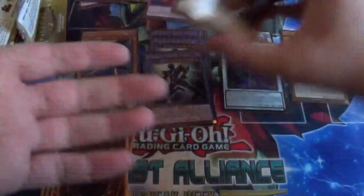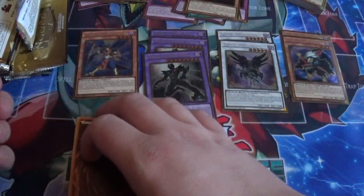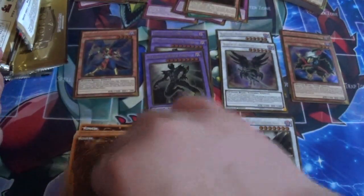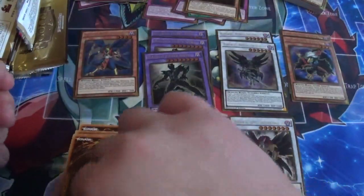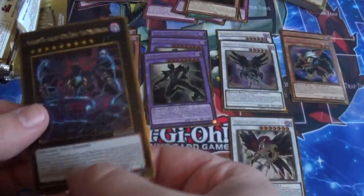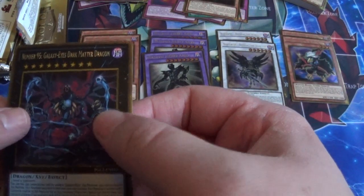Not really too sure about the Exodia Gold Rare, because I've only seen one head and one limb. We got Blackwing Tamer Obsidian Hawk Joe — that's the first one. We got another Stardust Respark, another Blackwing Chidori, a nice Number 95 — Galaxy Eyes Dark Matter Dragon!